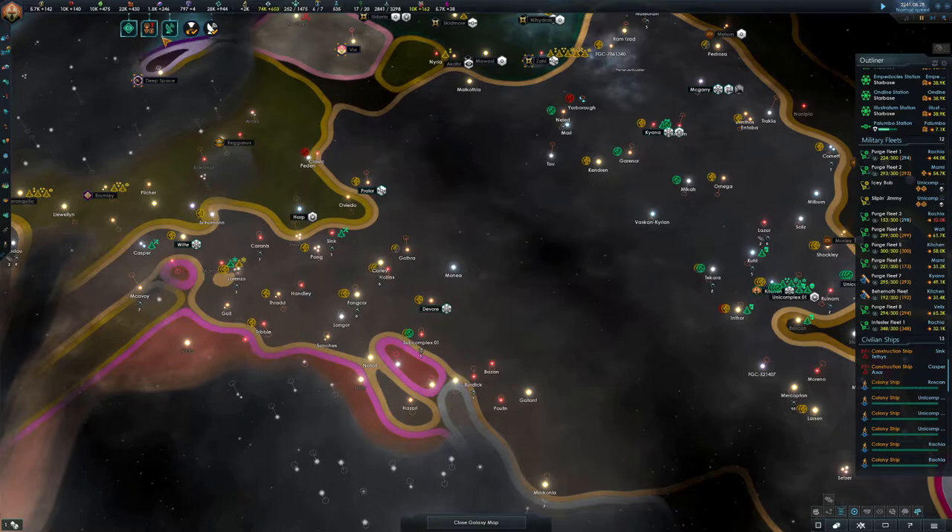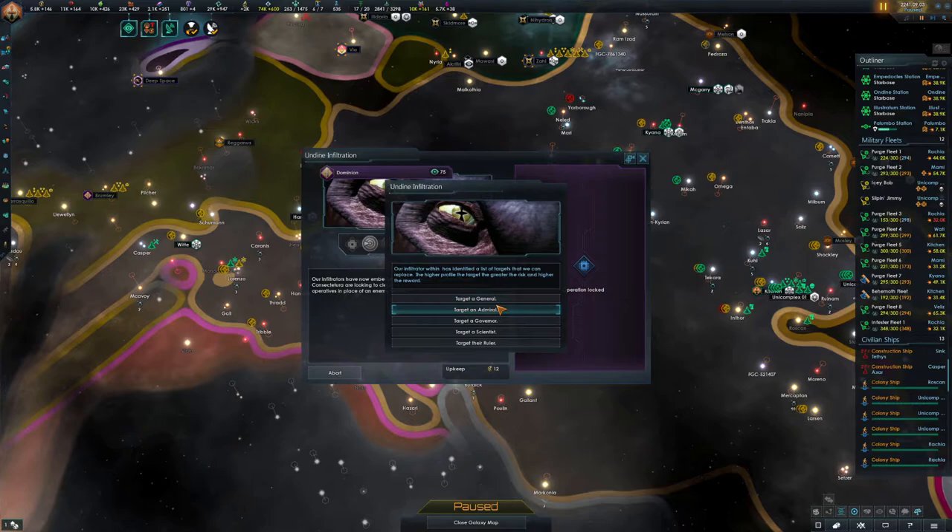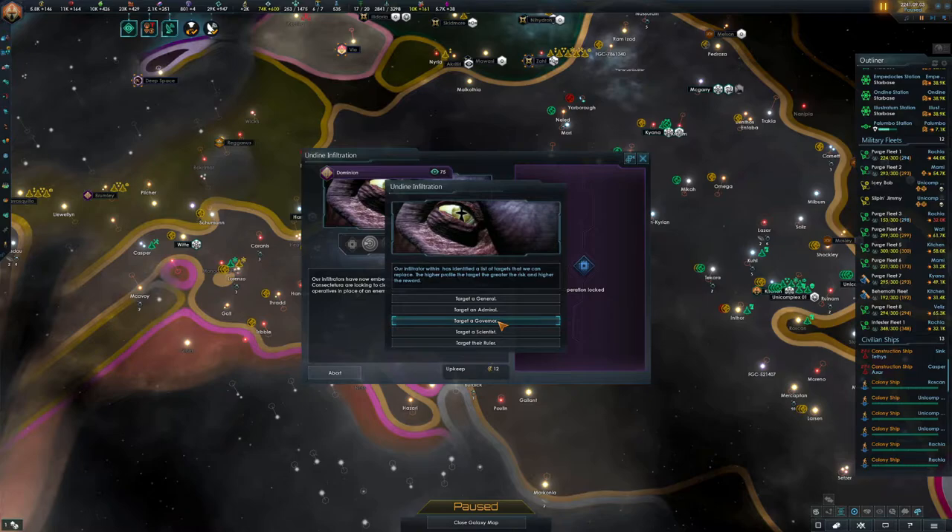Espionage operation proceeding as planned against the Dominion. Our infiltrator has identified a list of targets — the higher profile the target, the greater the risk and the higher the reward. We could go straight for the ruler but that's probably not what we want just yet. Let's target a governor instead — that's pretty cool, let's see what comes of that.